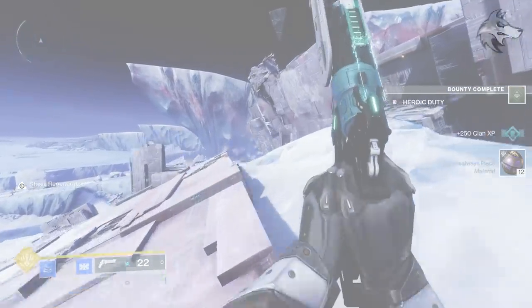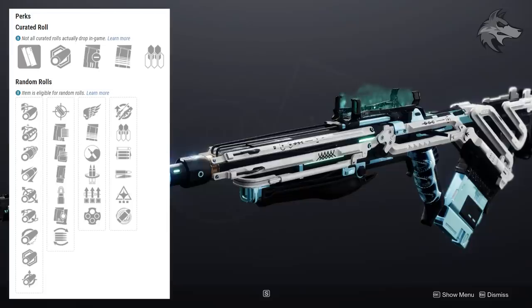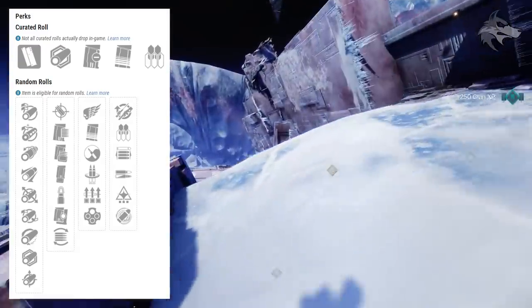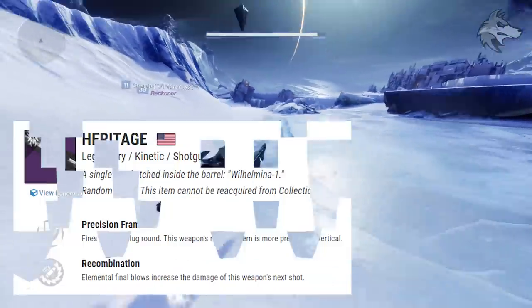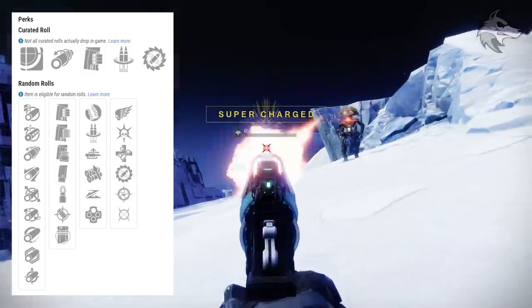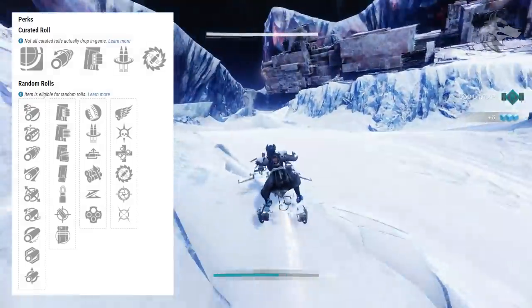For the Trustee scout rifle, a new energy scout rifle that's rapid fire frame — an archetype we don't have a ton of. You can get Killing Wind, Under Pressure, Zen Moment, Reconstruction, Surplus or Outlaw in the first slot, with Sympathetic Arsenal, Redirection, Opening Shot, High Impact Reserves, Wellspring, or Eye of the Storm in the second slot. There's also the Heritage shotgun, a precision frame in the kinetic slot. It can roll Hipfire Grip, Reconstruction, Auto Loading Holster or Jewel Loader, Slideshot or Outlaw, and then Killing Wind, Thresh, Unrelenting, Recombination, Snapshot or Moving Target.